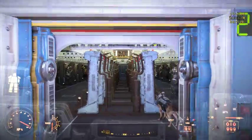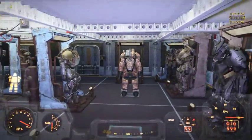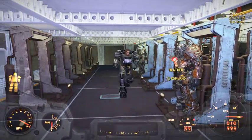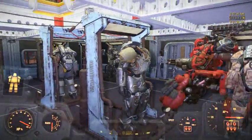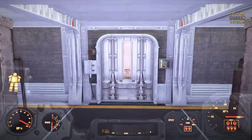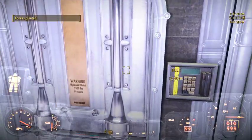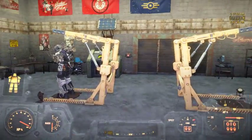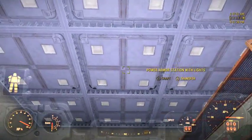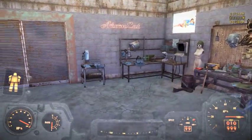And that pretty much does it for my little walkthrough of the collections house — the place where I store my custom power armors and so on and so forth. I hope you enjoyed the tour and it gives you some good ideas for builds of your own. Safe travels, stay safe while adventuring the Commonwealth. Thank you.